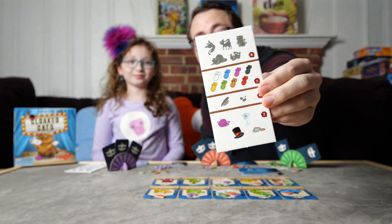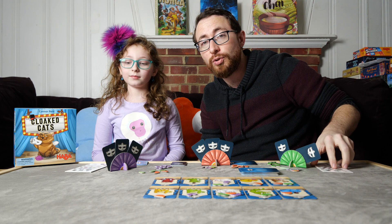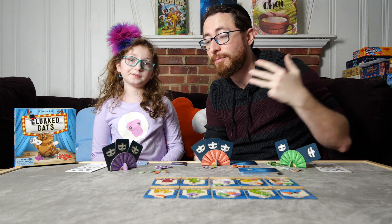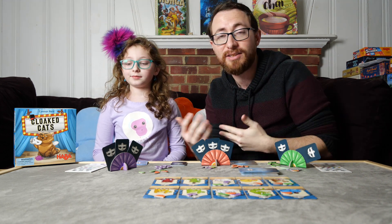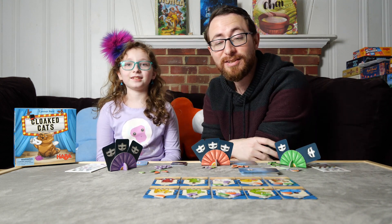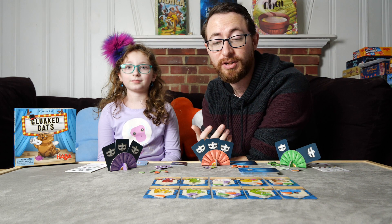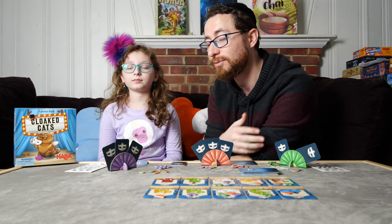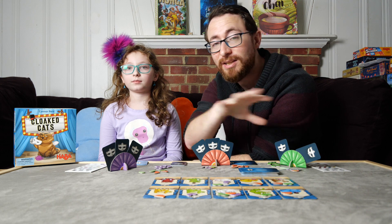Each player's going to get a player aid that lists all of the available traits. You have body shape, color, stripes or spots or plain, as well as the various accessories they can have — from balls of yarn to hats to mice to champagne or martini, whatever it is. The absence of a trait could be a thing as well. Some cats will have neither stripes nor spots. Some cats will have no accessories whatsoever.